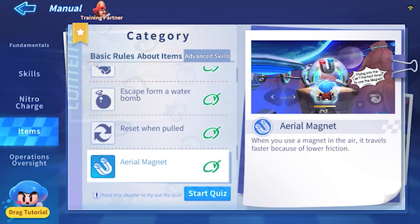Alright, last one is Aerial Magnet. When you use a magnet in the air, it travels faster because of low friction. Sure. What, like, 1% faster? Alright.